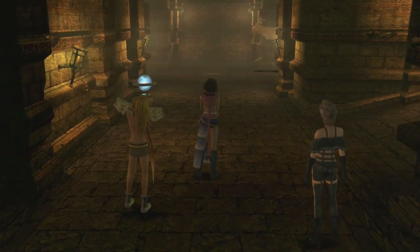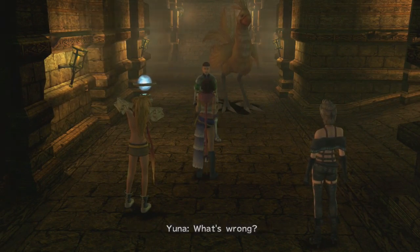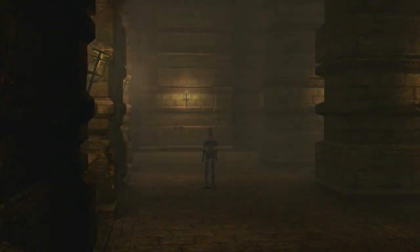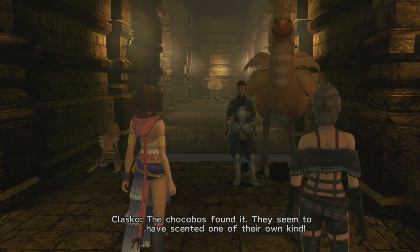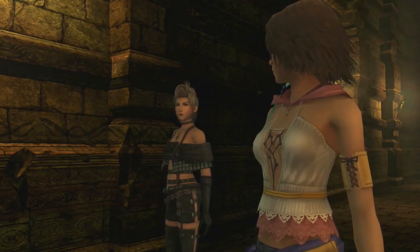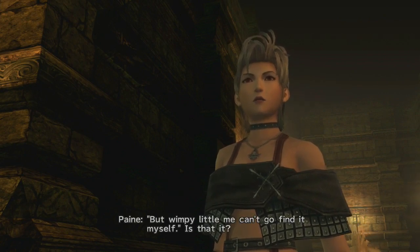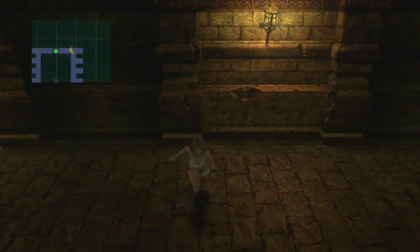Visit the ranch again and you'll get a cutscene: the Chocobos found something — they seem to have scented one of their own kind. It sounds like there's an amazing Chocobo inside somewhere that Clasko can't find himself. And this is the Ruin Depth dungeon that we can go into.